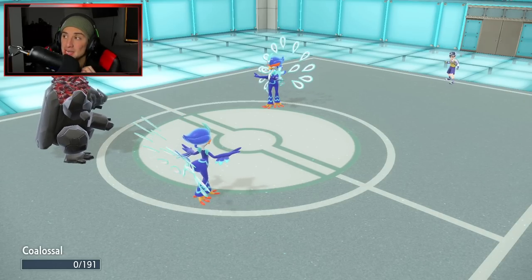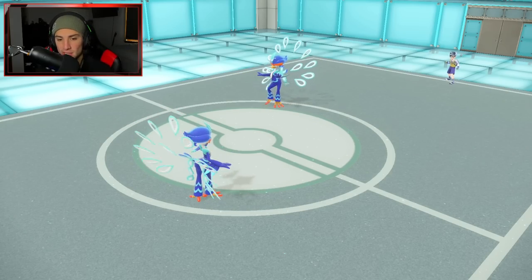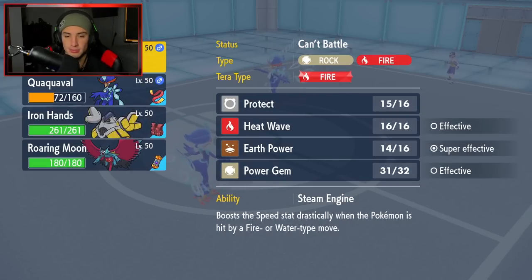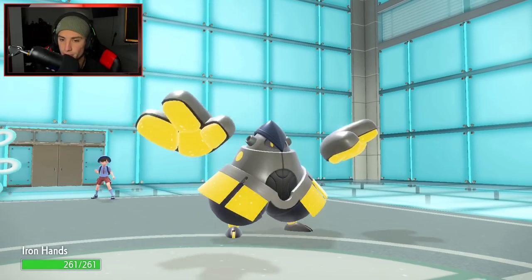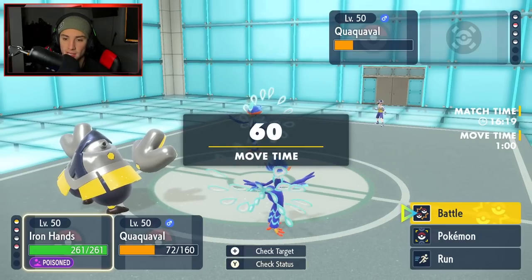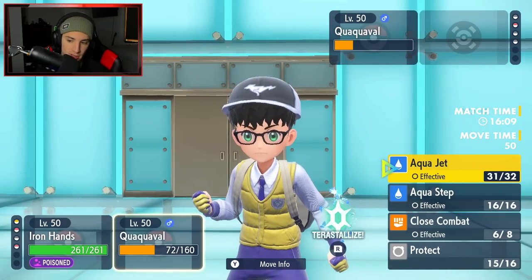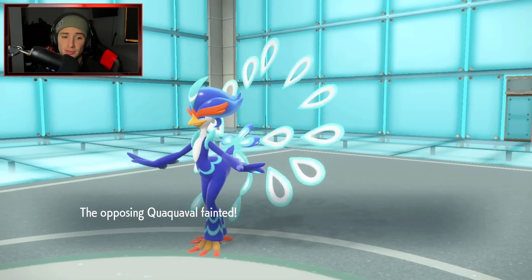Quaquaval is so easy to use — if you guys want an easy and fun team for the ranked ladder, get this team. Ranked battles are coming out in about three days! The team has a bunch of cool Pokemon with a lot of different synergies. Quaquaval is simple: you're either Aqua Stepping, Aqua Jetting, or Close Combatting — and you can Protect if needed. We throw out Iron Hands as our final Pokemon, Fake Out the opposing Quaquaval, and drop Close Combat for the GG's.